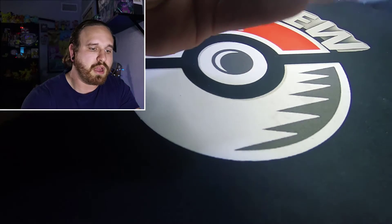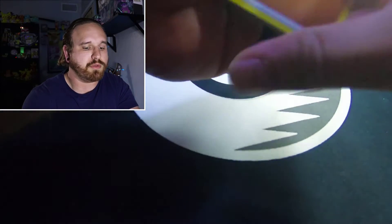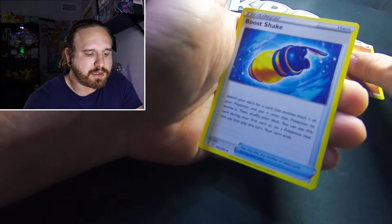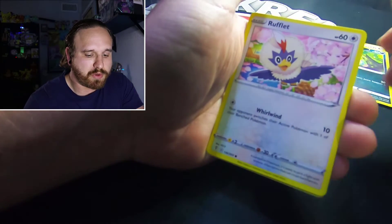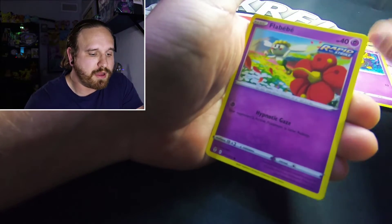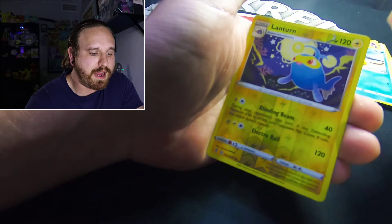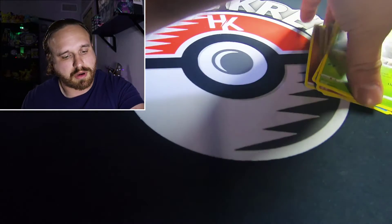Let's start off with today's opening with the Rayquaza pack. Still looking for that alternate art Rayquaza and also that alternate art Umbreon. Starting off today's opening with a Fighting energy, Boo Shake, Bravery, Rufflet, Drowzee, Flaaffy, Psyduck, and a reverse holo Lanturn — and a non-holo rare Pinsir. Alrighty then.